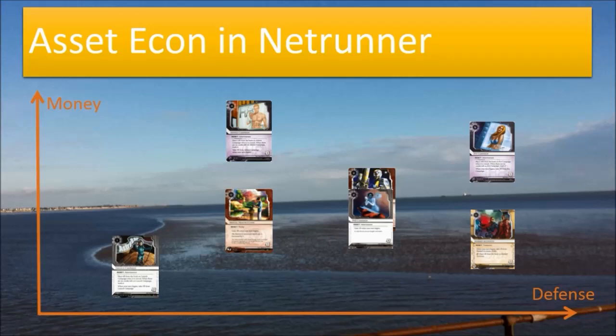PAD Campaign kind of sets the standard because it's neutral and has a very vanilla effect — basically just gain 1 credit every turn. Turtlebacks competes in the same domain. I find it hard to quantify Turtlebacks against PAD Campaign because they have different triggers, but generally Turtlebacks pays slightly more than PAD Campaign. With Near-Earth Hub's draw, you can get quite a lot of new servers going, and you can even use extra ice installed on new remotes just to trigger Turtlebacks — it really cascades, especially with multiple Turtlebacks active.